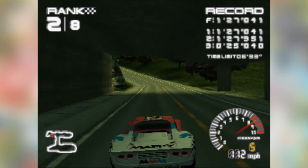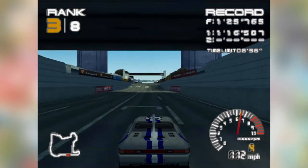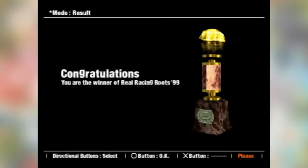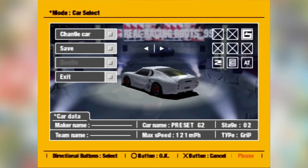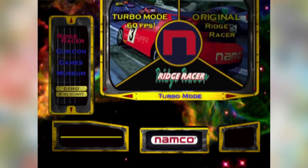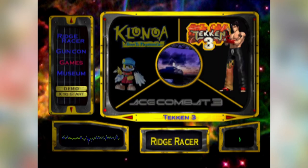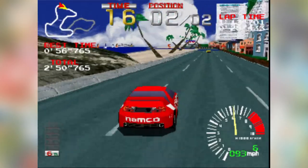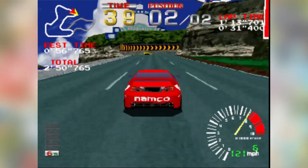Ridge Racer Type 4 unfortunately only has 8 courses, which is a bummer, but at the very least you do get a few bonus modes and the option to race courses in reverse. Adding to the replay value is that you can get a bunch of trophies that serve as challenge runs for experienced players. There's also over 300 cars to unlock, most of which aren't really that unique but it's still something to keep you playing. The game also came packaged with demos of the original Ridge Racer, Klonoa, and Tekken 3 on a bonus disc.